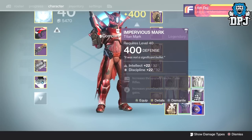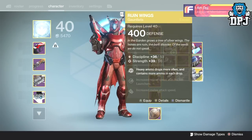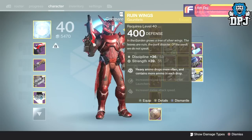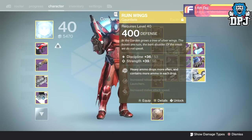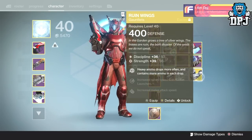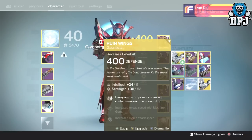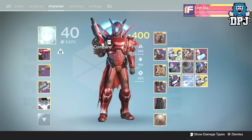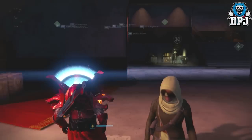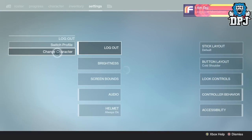32/22 Intellect/Discipline - not the best at all. I forgot I got the Ruined Wings - not bad. Discipline/Strength though. I'll keep them - actually I've got them there already, yes I have. They've got a better stat roll, the ones I just got. I'll compare them after, otherwise this video is going to go on for months. I'm going to switch to my Hunter and continue the video from there.